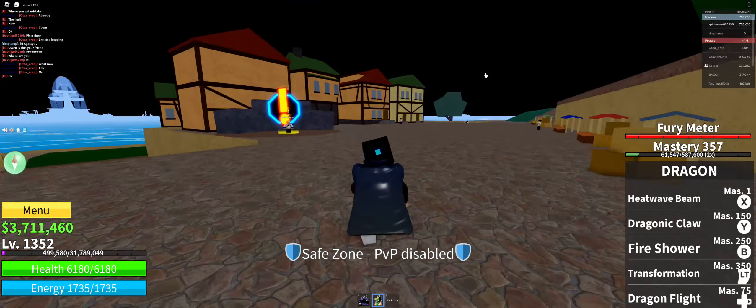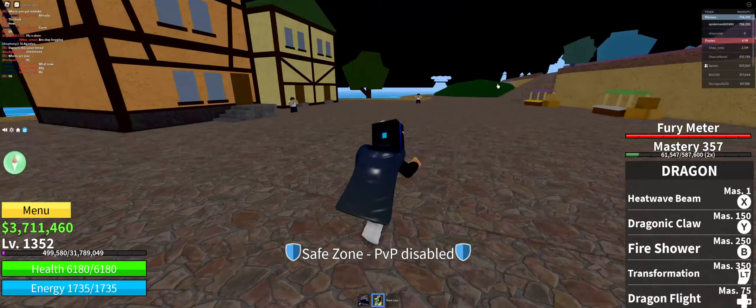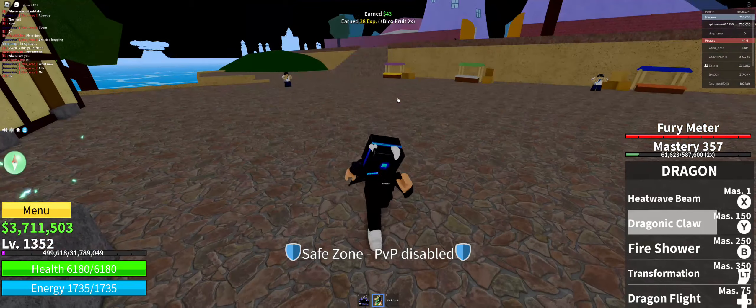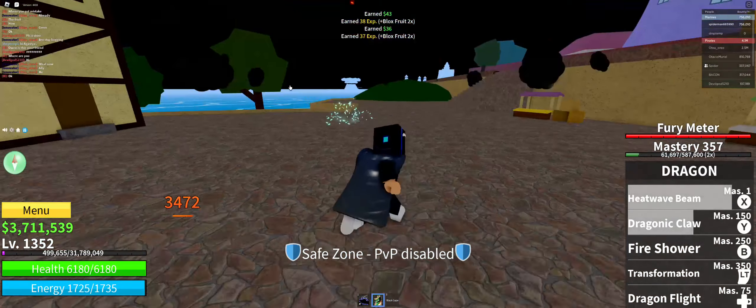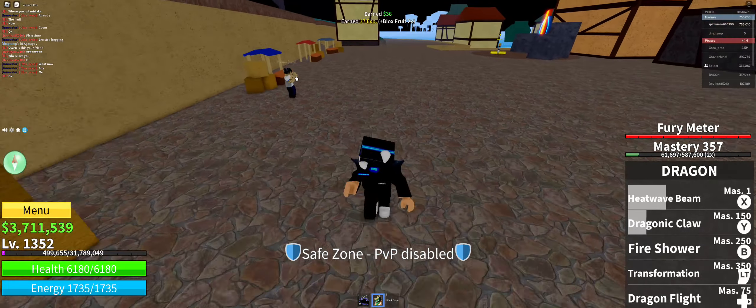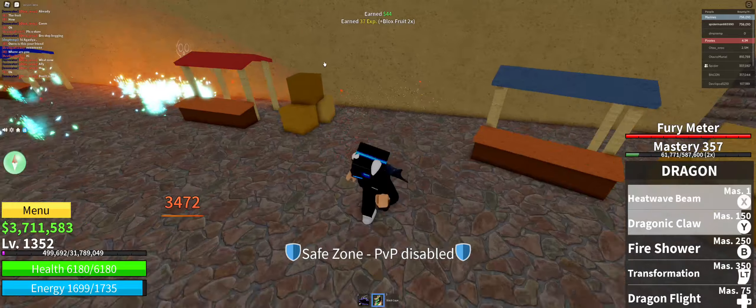The second ability is called Dragon Claw, where you burst into someone. It does about the same amount of damage as Heat Wave Beam — yeah, it did the exact same damage. Maybe it's just the NPC, but I think it does the exact same damage.